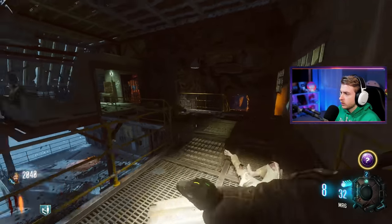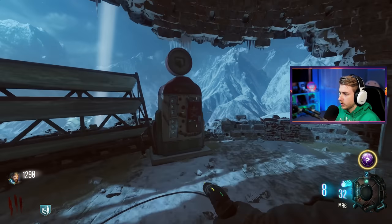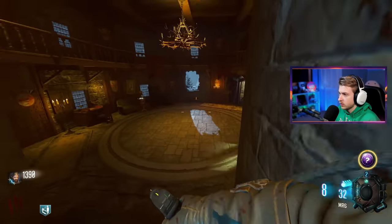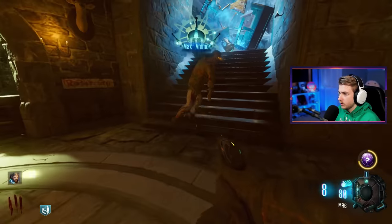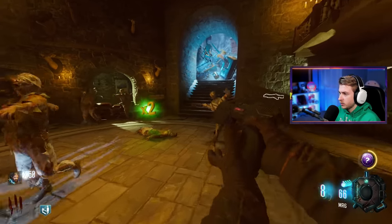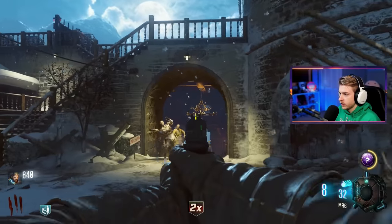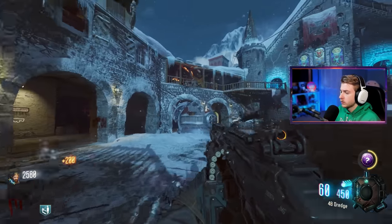We made it through the round. Let's move on. Got our burst pistol — nice little room with Mule Kick. There's the Origins robot taking a nap. Something's floating over here — oh, it's just a breeze I can clear. Let's use our gobble gum. We got max ammo — probably the worst thing we could have gotten since I was already at full ammo. They're spawning double points to make up for it. The box is here — let's hit it for our first gun. Not quite a wonder weapon — 48 Dredge.